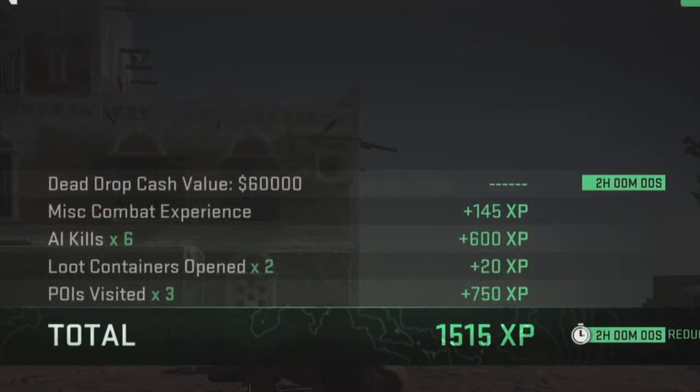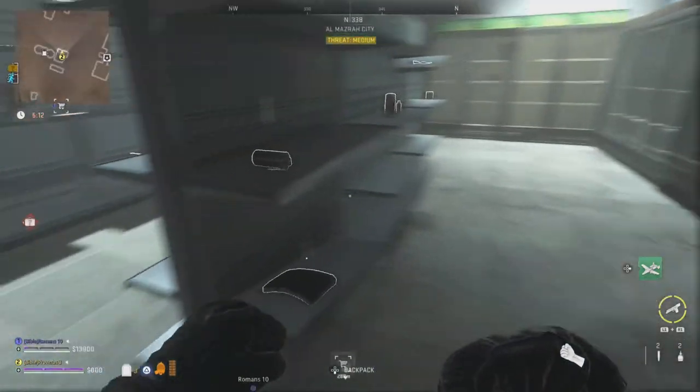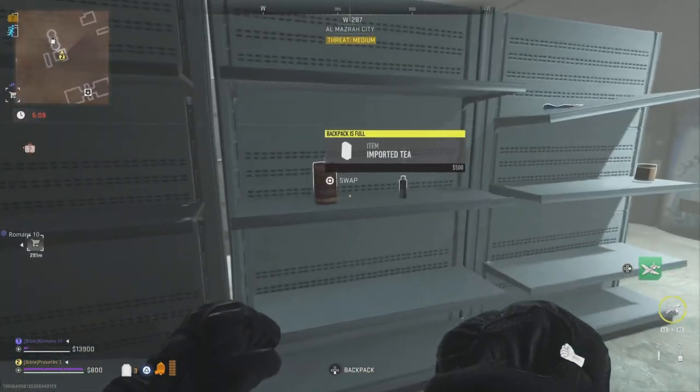You will need to deposit double the amount of weapons if you're trying to reduce the cooldown on two weapon slots. It costs 30k to reduce the cooldown by 1 hour, so you can just deposit valuable items into the dead drop instead.